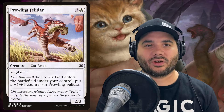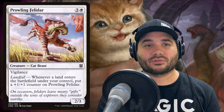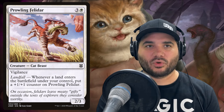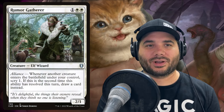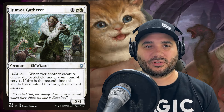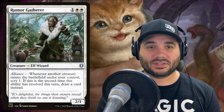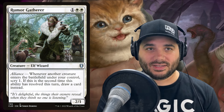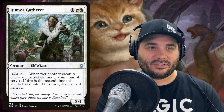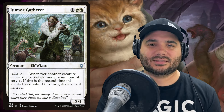Next we've got Prowling Felidar with vigilance and a landfall trigger — whenever a land enters under your control, put a plus one/plus one counter on it. Then we've got Rumor Gatherer for one white white — an elf wizard with alliance. Whenever another creature enters under your control, scry one. If that's the second time this ability has resolved this turn, draw a card instead. When we cast a creature and our commander makes a cat off of it, it triggers both — so this is a good card in this deck.